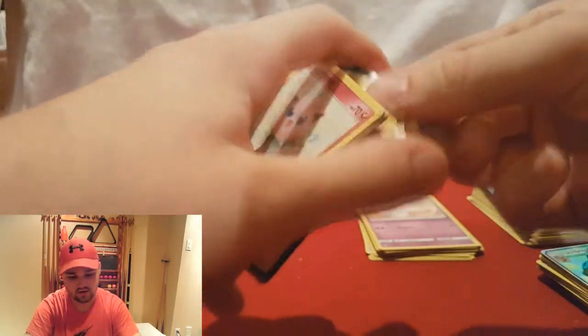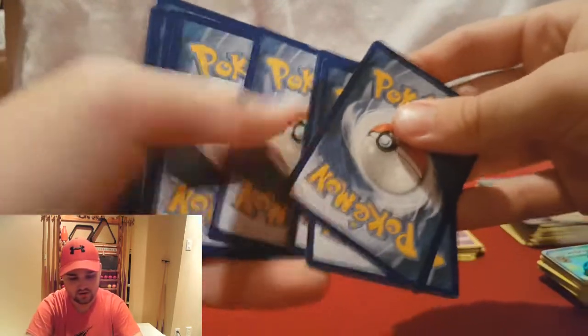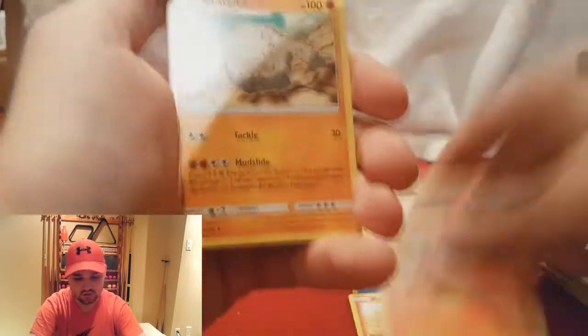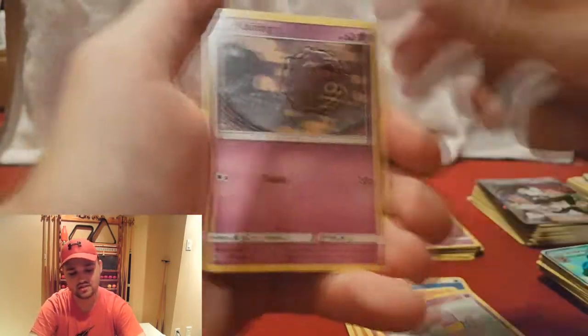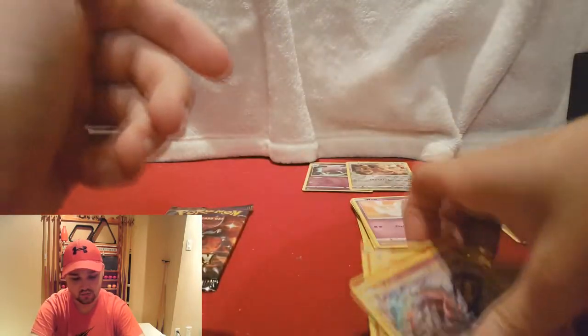Come on, we need ya! Let's make it worth it. Code card. Water Energy, Magmar, Charmeleon, Graveler, Jigglypuff, Ekans, Koffing, Cubone, Geodude, Reverse Holographic Geodude, and an Arbok. This is an amazing Gyarados box.